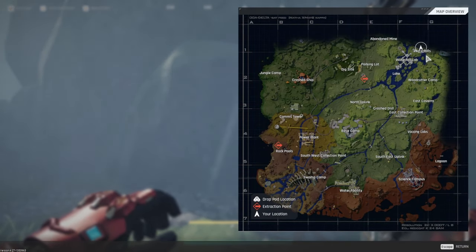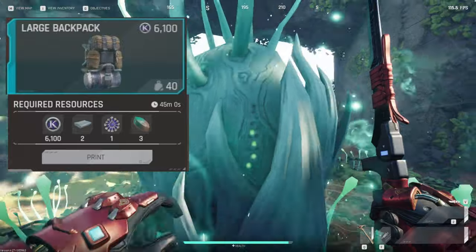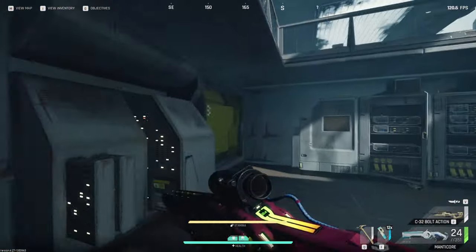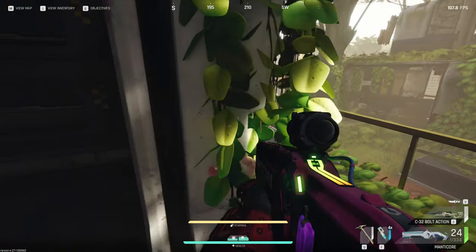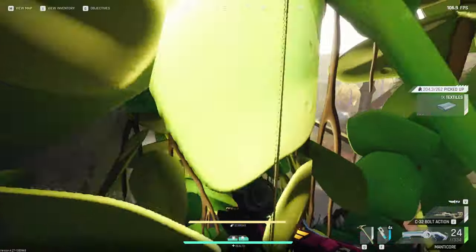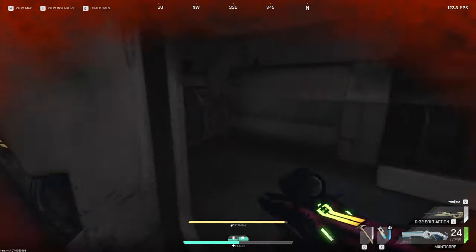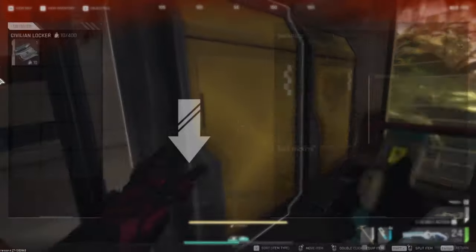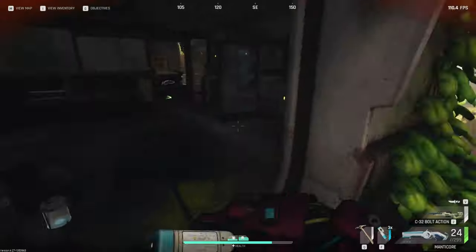For the large blue backpack, you're going to need two textiles, one pale ivy blossom, and three altered nickel. For textiles, you can find them all around the map in lockers, but my absolute favorite and best place is Jungle Camp. It has some of the best spawns — loose spawns on the ground, inside the building, and three lockers total inside Jungle Camp where they can spawn.